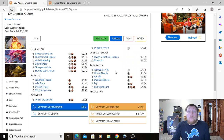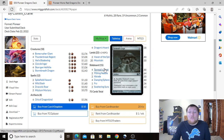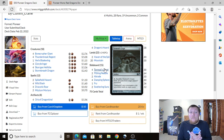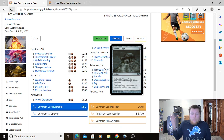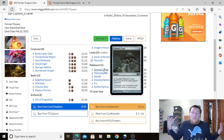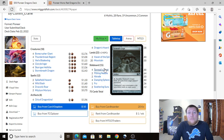Moving to the sideboard. Four Tormod's Crypts — zero mana, sacrifice it to exile all cards from target player's graveyard. It's cheap, gets rid of pesky graveyards, and doesn't cost us a turn since we can play it any time. There are a lot of strong graveyard decks in the metagame right now, so we need to keep them under wraps.